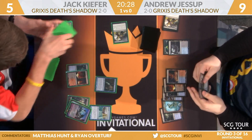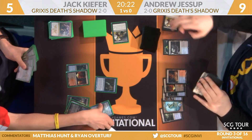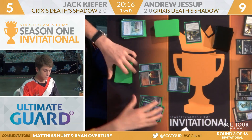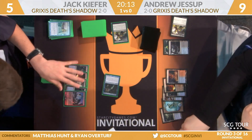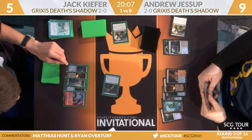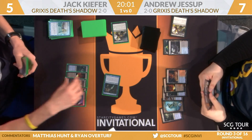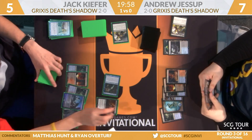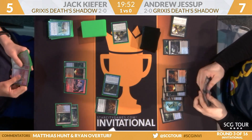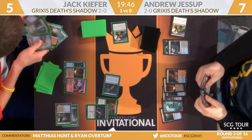No cards to flash back, just a 2/1. If you're discarding anyway, may as well. He's so far up in cards he does not need to leverage Snapcaster Mages. What he really needs to do is stop Jessup from pulling out of this — he wants to have answers to things Jessup is doing. He wants to have his hand full of Fatal Pushes, Stubborn Denials, that kind of thing. It's not just about how many cards are in your hand, it's how many castable things can you do. Ten cards in hand with five mana isn't that different than three cards in hand with five mana.